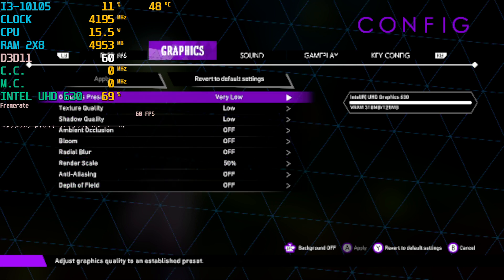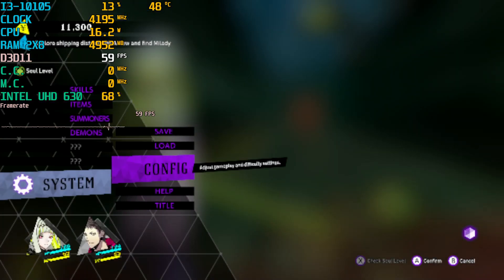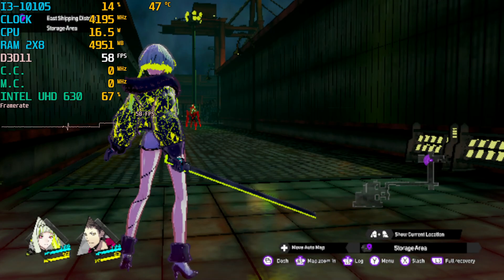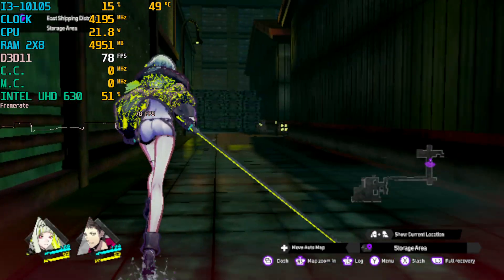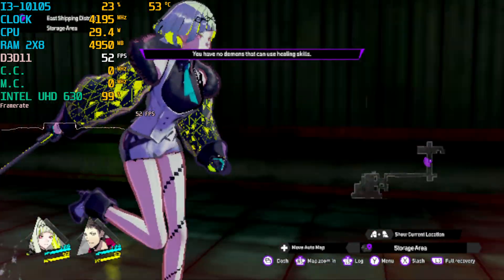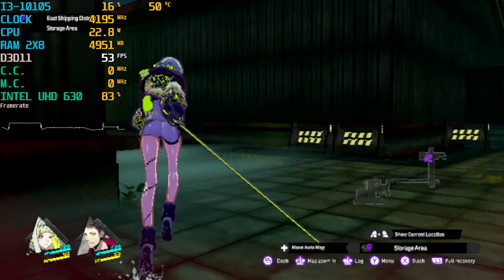I literally changed the settings to the lowest and barely got over 30 from the beginning — that was lucky. We don't try anything higher on this channel when testing integrated graphics; we go 720p very low, or even lower than that. I can do 960x540 so I'll probably do that for other videos, but I'll stick to 30 on this one because it runs.